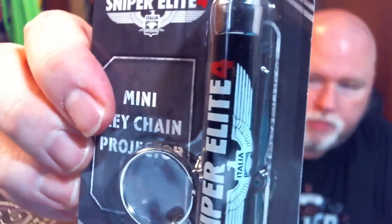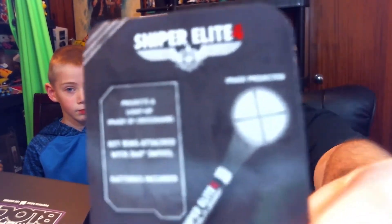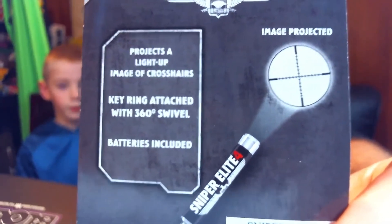A Sniper Elite Laser Pointer — or is it a Mini Keychain Projector? Look at this. How cool is that? If you've never played any of the Sniper Elites, overall the games are good. They may not be awesome, but the kill cams are so cool. So we've got a Mini Keychain Projector — it projects a light-up image of crosshairs. Batteries included, 360 swivel. Anything with a lighter or flashlight, Isaac's all excited about.